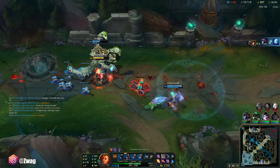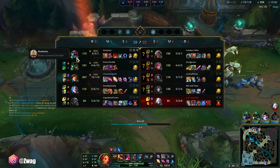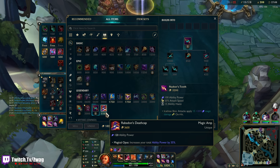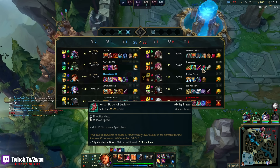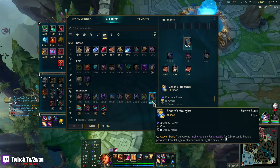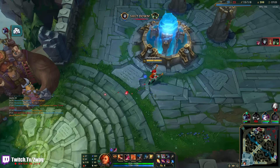I got Death Cap! They can get this turret — Set's kinda scary. They've got some MR. Cosmic wouldn't be terrible. I should do the Hourglass — I'm gonna do the Stopwatch. I don't wanna die and lose.